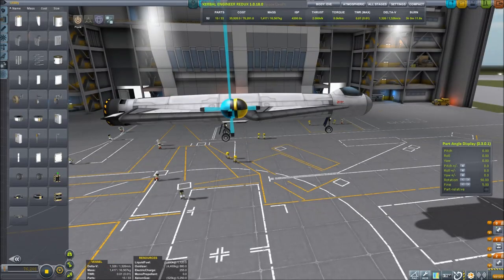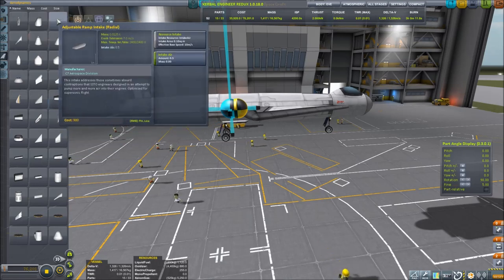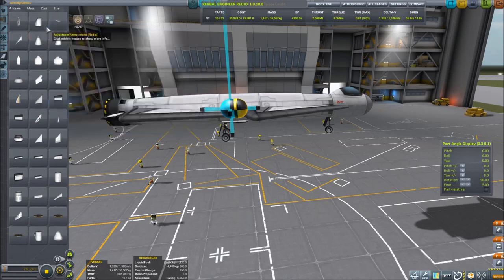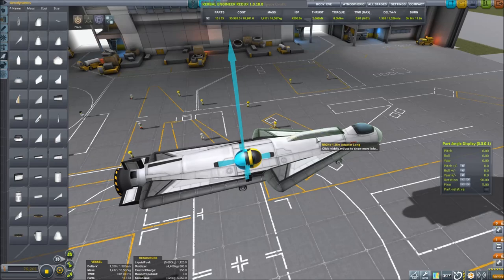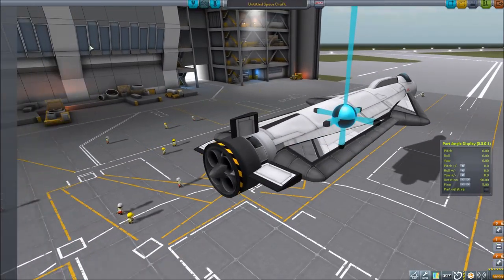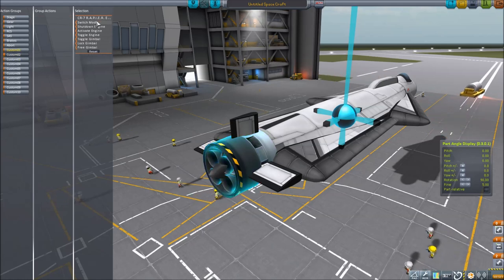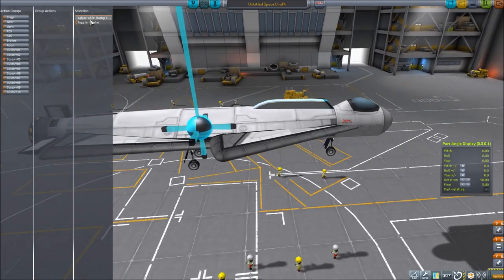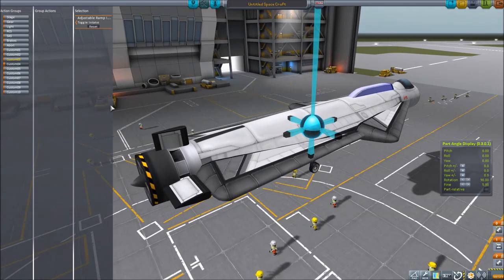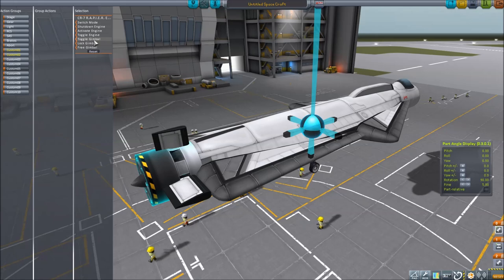The location of the front landing gear is not that critical, but the rear landing gear is. We want it behind the center of mass but close enough to the center of mass that we're able to rotate on the runway and take off. I've just realized I've almost forgotten to put in an air intake — we're going to use the adjustable radial intake because it is the lightest. It doesn't really matter where this is as long as it's facing forward. We also need to hotkey everything. I'm going to use: rapier engine toggle on one, switch mode to closed cycle on two, intake on three, and gimbal toggle on five.